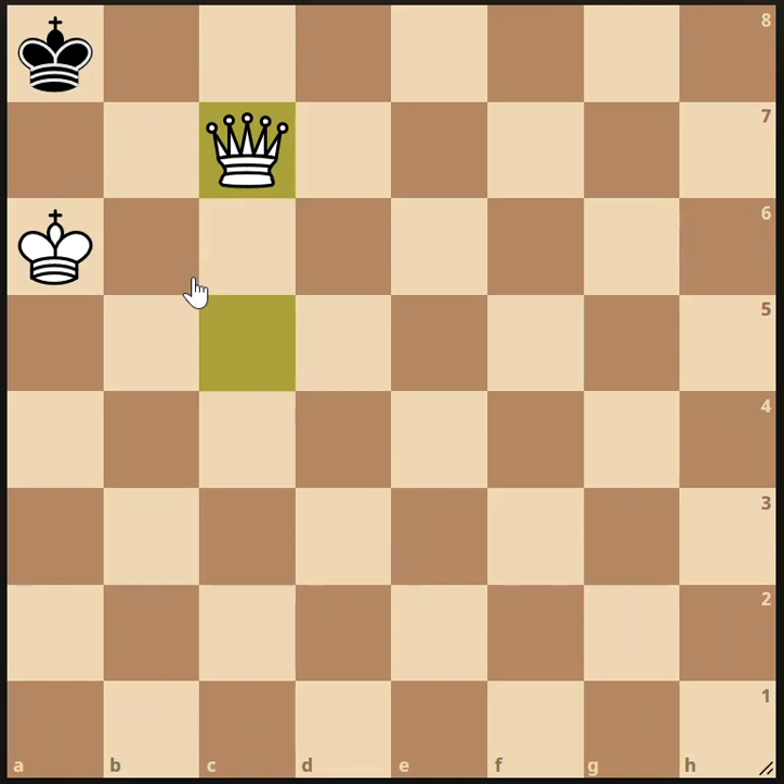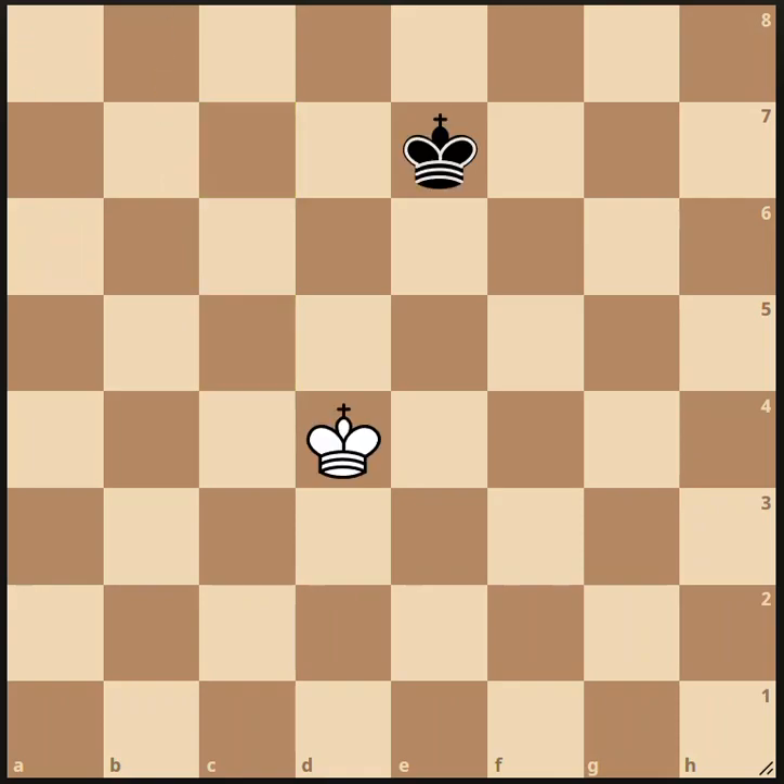That's one way you can draw a game — by stalemate. A second way you can draw a game is to have something called a dead position. Right here is considered a dead position because there's nothing left — there are just the two kings. Neither side can checkmate the other no matter what they do. In fact, neither side can even put the other into check, because the two kings can't be next to each other. If white tries to come up and check the black king, then the black king would be checking the white king, and that's illegal. So this is a dead position — a dead position means that no matter what happens, checkmate is actually impossible to occur, even through bad play, and it's an automatic draw.